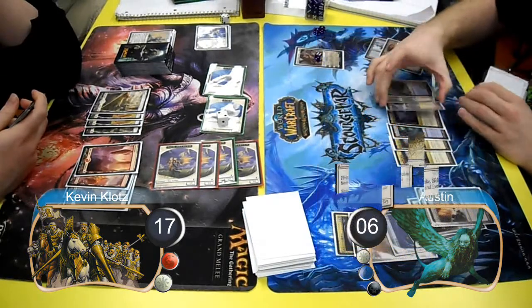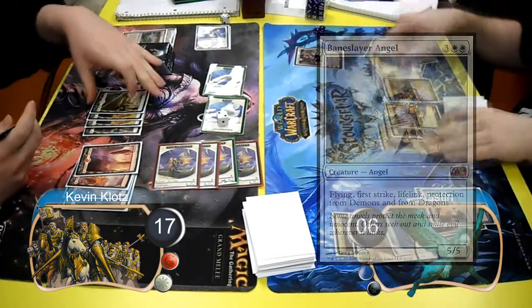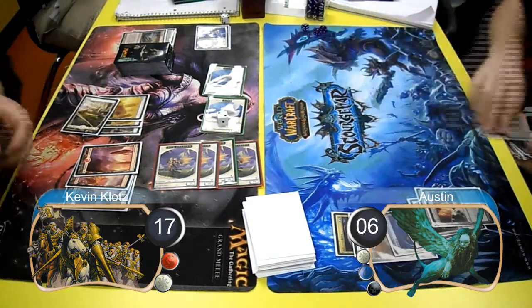On Austin's next turn, he cast a Baneslayer Angel, but I had a Path to Exile for it, and that was enough for him to scoop, giving me the match 2 games to 1.